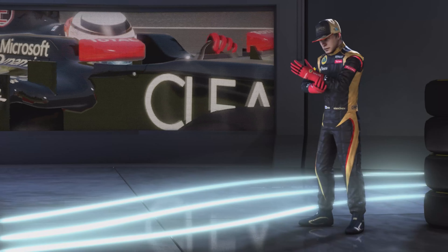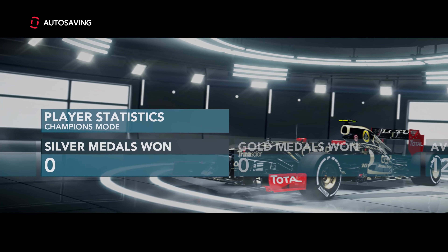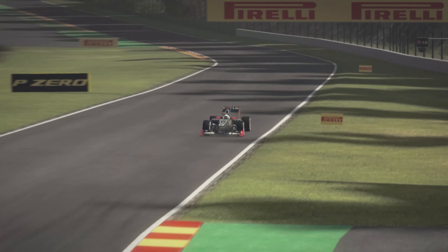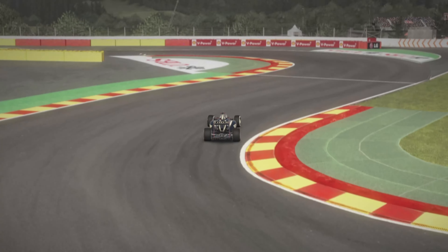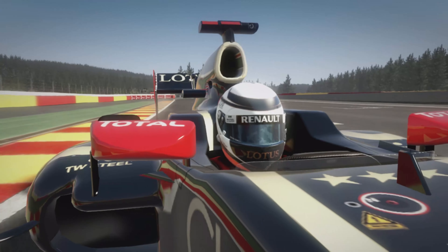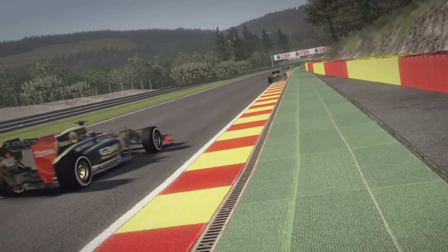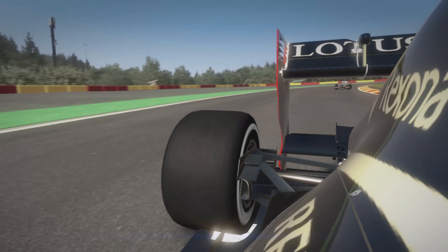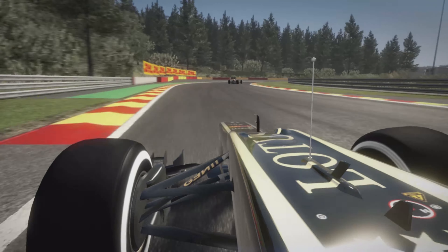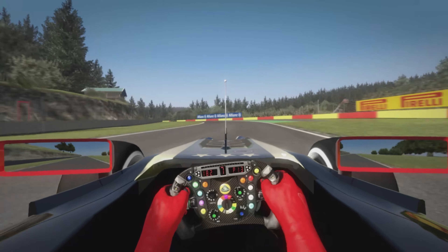Without further ado, let's get into it. Kimi Raikkonen - the Iceman. I did purchase this in the winter sale. And just about to start the final few laps of this thrilling race at Spa. Kimi Raikkonen is in a modest 7th position. He's been complaining of tire trouble all weekend. There goes his teammate in the sister Lotus Renault. He's behind but on a brand new set of option tires. I think he might actually work his way up into the points and challenge Kimi. I think we're in for a dramatic few laps.